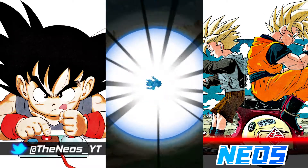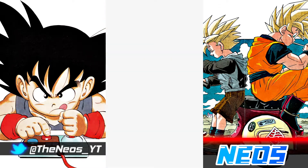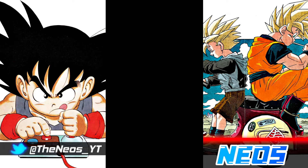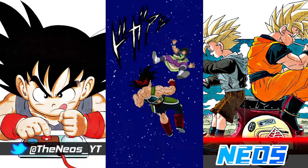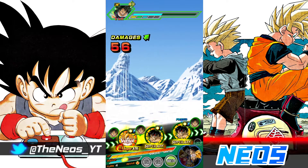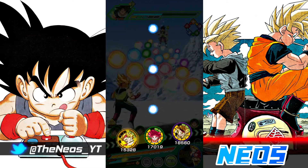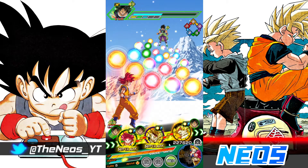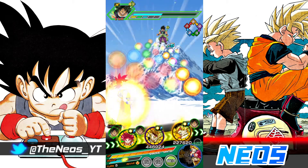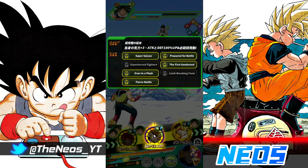It looks like we'll go into the AoE Broly phase around turn six. There is a super attack, but that's a no-go with 151k defense. We'll give this to Super Saiyan 3 Bardock. In terms of links activated in slot two, we have Super Saiyan, PFB, the first Awakened, Over-In-A-Flash, and Fierce Battle.